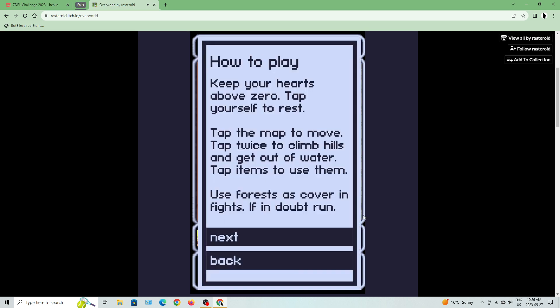How to play: Keep your hearts above zero. Tap yourself to rest. Tap the map to move. Tap twice to climb hills and get out of water. Tap items to use them. Use force as cover in fights. If in doubt, run.